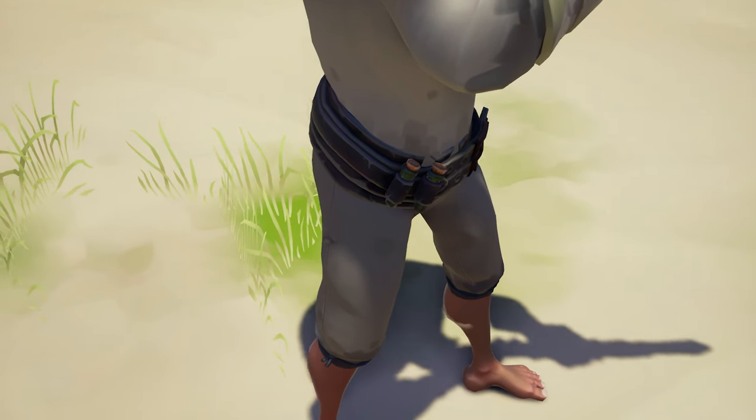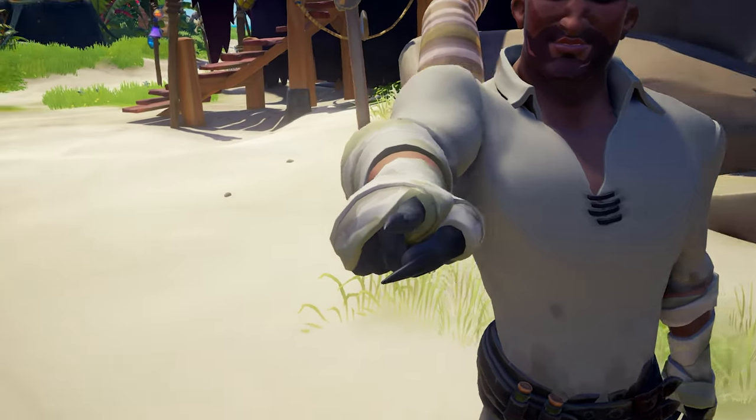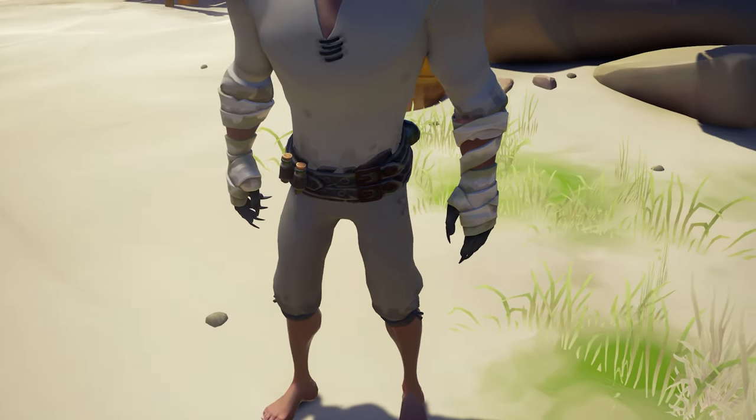The mask, jacket, belt and gloves are available. My favorite piece from this set are actually the gloves, as these are quite unique and come with claws. Although this feels like they should have been part of a Halloween themed Pirate Emporium.